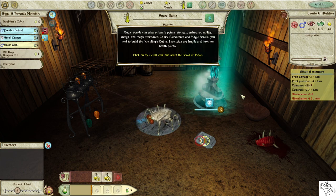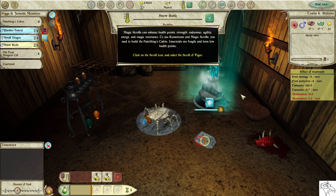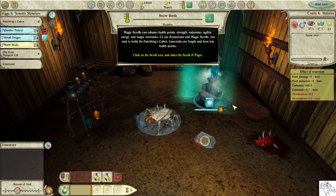Magic scrolls can enhance health points, strength, endurance, agility, energy, and magic resistance. To use runestones and magic scrolls, you need to build the hatchling's cabin. Insectoids are fragile and have low health points. Click on the scroll icon and select the scroll of vigor.